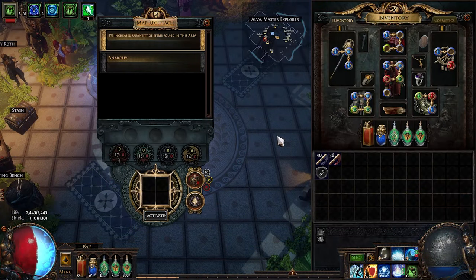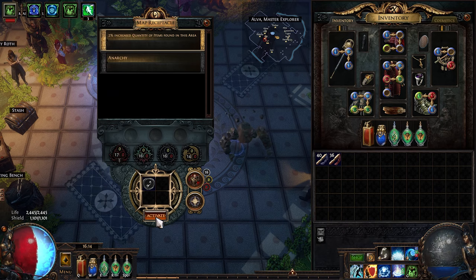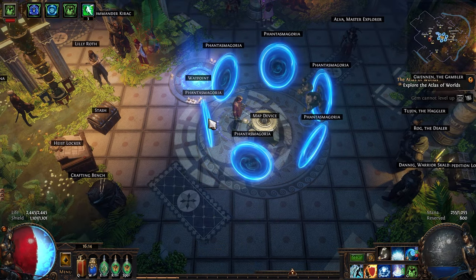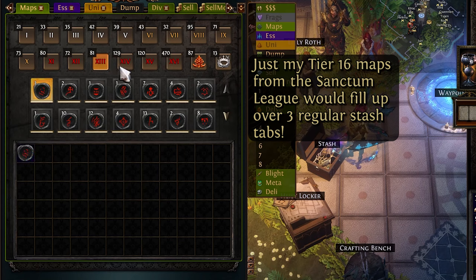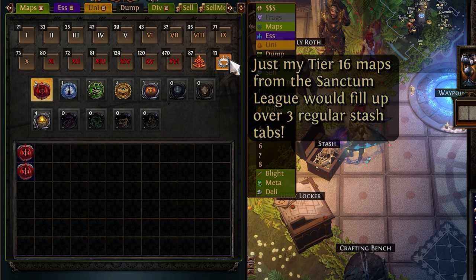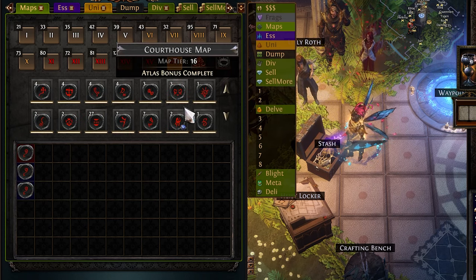As for the map tab, one of the first things you'll generally want to do in the endgame is work your way through the Atlas, which is the core of endgame content, using map items in your map device, which basically opens up individual zones similar to the zones you played through in the campaign. But given there are 16 tiers of maps, as well as unique and special maps with varying and shifting numbers of maps per tier, you are going to need a way to keep them stored and organized.